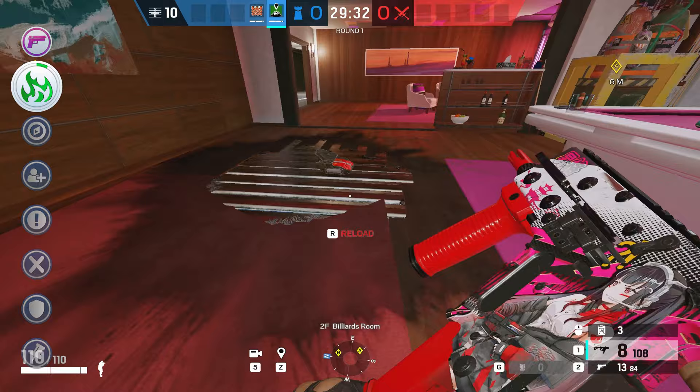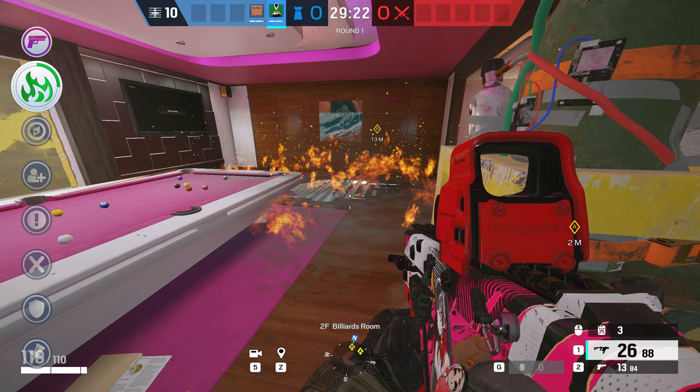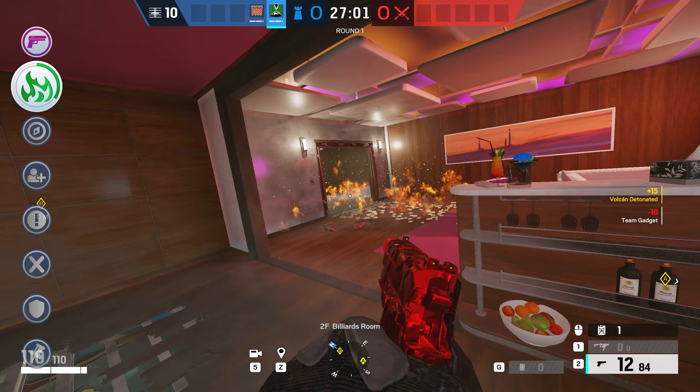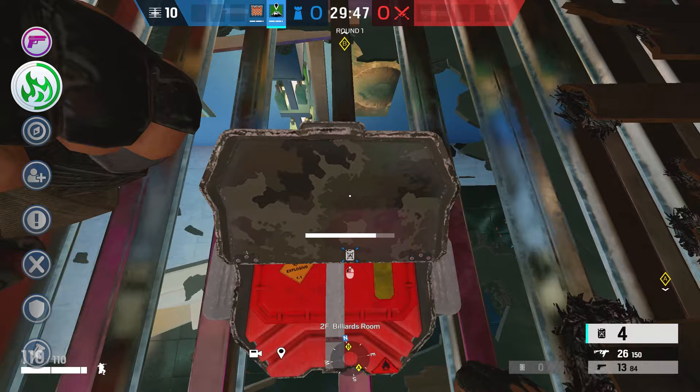His gadget, the Vulcan canister, is kind of like a hot pocket. He has four of these, and when one detonates, there'll be fire spread around for 20 seconds in total. Seeing this amount of utility, he might even be in a better area denial spot than Smoke right now, who has three canisters that last 10 seconds each. If you time the Vulcan canisters right, you can waste up to 80 seconds on a certain part of the map — that is almost half the round.